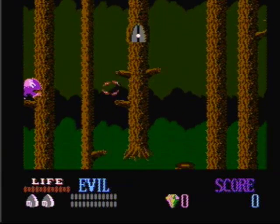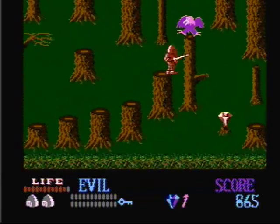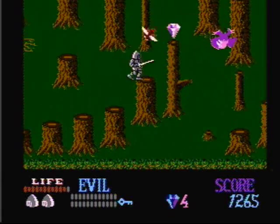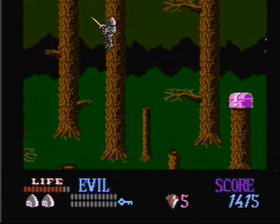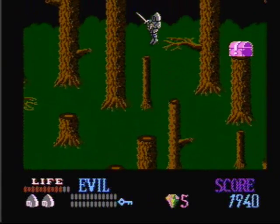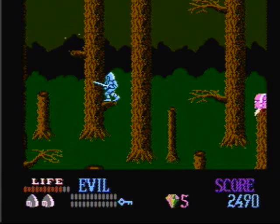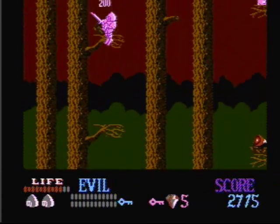The first level is a forest stage. Let's drop down here and get our first key, the blue key. There are also three different potions you can get. The red potion, which I have right now, makes you invincible for a little while. There's a pink potion that makes you jump higher, and there's also a blue potion which makes you move faster. Now I'm just going to wait here for a few seconds — there will be a pink potion that will appear on that branch just above us. We need that to jump a little bit higher. Let's go up here and get the pink key, just like that.